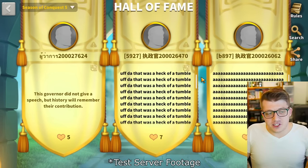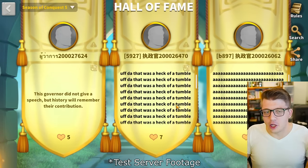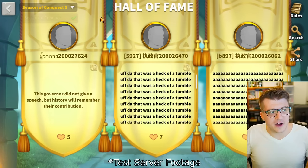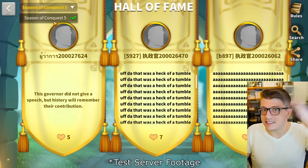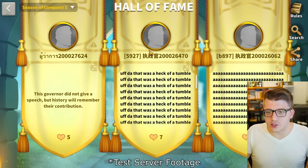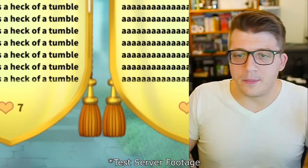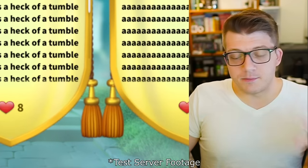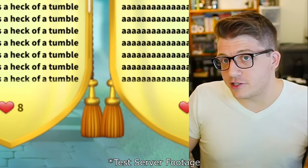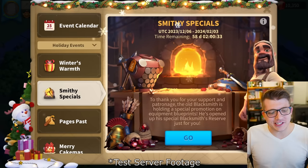Importantly, when a governor is inducted, their nickname, avatar, alliance, and speech are permanently recorded — this info cannot be changed later. Other governors can like or share the inductee's Hall of Fame display, so make sure everything is exactly how you want it. On the test server we have some interesting Hall of Famers from Season of Conquest 5. You can view past seasons' inductees and search by kingdom number, which is really cool.